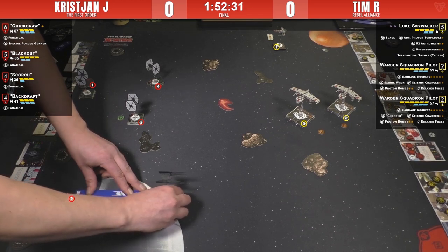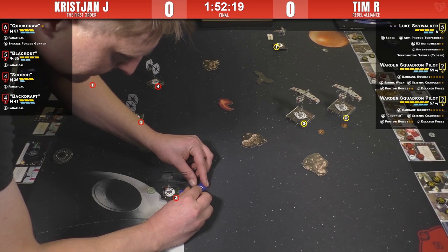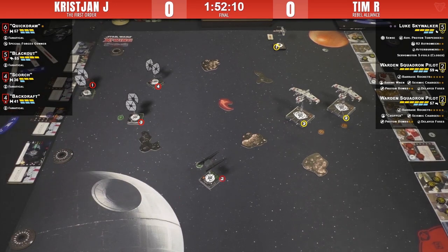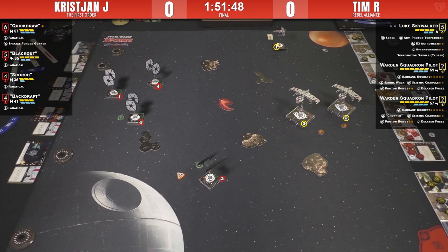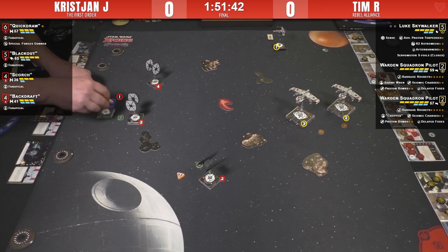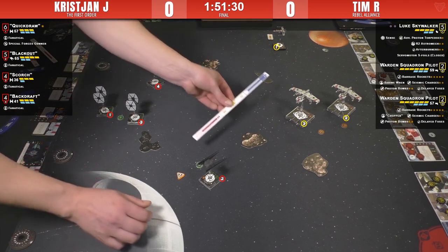Blackout anticipated getting a free flank but that looks like it's not going to happen — he's just going to boost in. Quick Draw is not turning her back to Luke; you wouldn't want to face down Luke with just Quick Draw alone given all his upgrades. You kind of want your whole force on him. Luke has to survive to the end — he's the endgame piece. Christian is probably going to try to dump fire into the K-wings and burn one down.